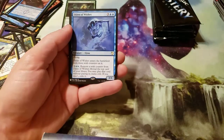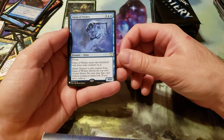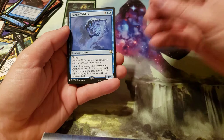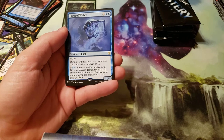Amina, Genie of Wishes. Costs 5 — three generic, two blue. Flying. Enters the battlefield with 3 wish counters on it. Pay 4 — two generic and two blue — remove a wish counter from Genie of Wishes. Reveal the top card of your library. You may cast that card without paying its mana cost. If you do, don't exile it.